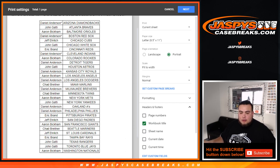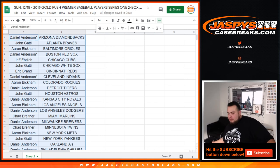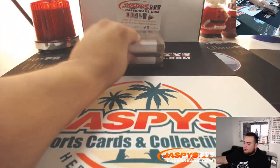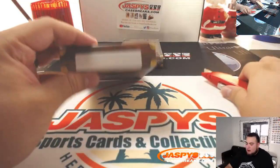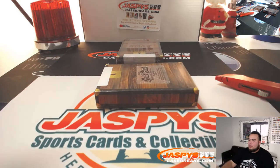All righty guys, let's close the trade window — let's print and let's rip. Joe also labeled these with a little three on them, saying these are the last two for the break number three. Remember, it is a buyback product so we're going to go with whatever team is represented on the card, and if it's a non-MLB licensed product I think we go by college rules.